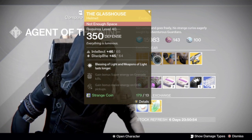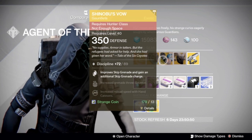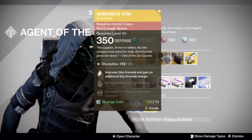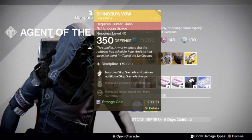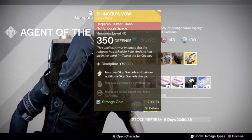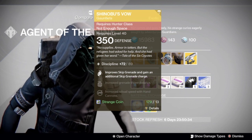Next up, for the Hunters we have Shinobu's Vow, which has a Discipline roll of 89 — not very strong, that's about an 88% roll. But if you need it, pick it up. It improves Skip Grenade and gives you an additional Skip Grenade charge.